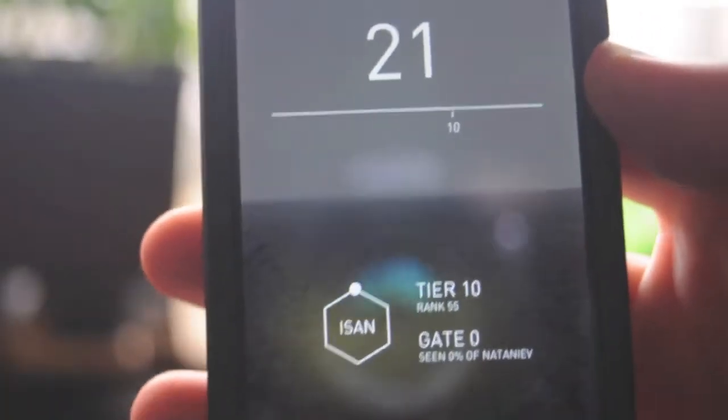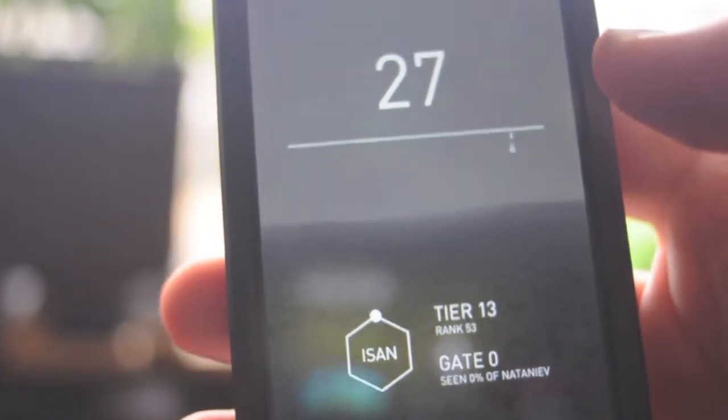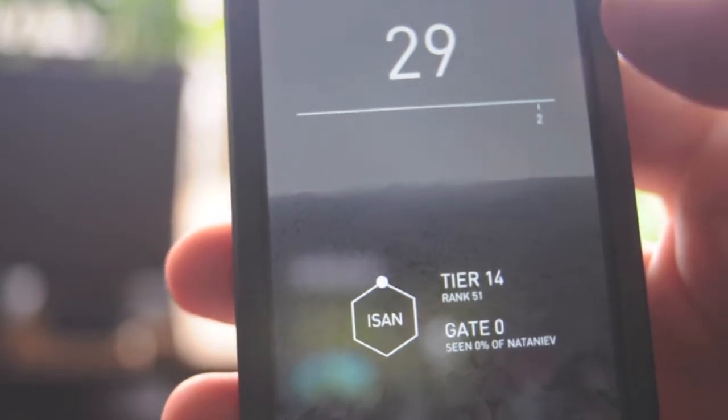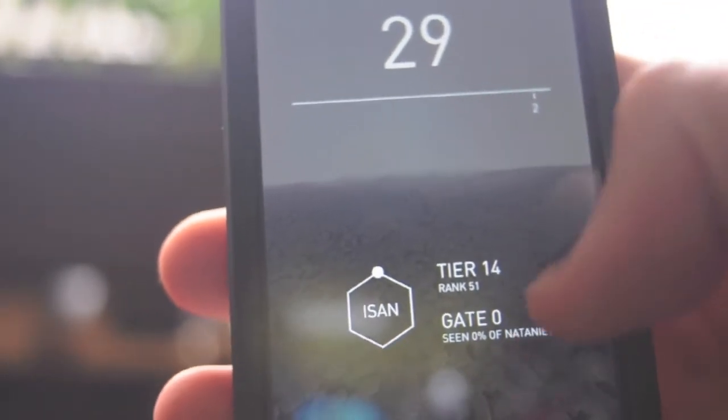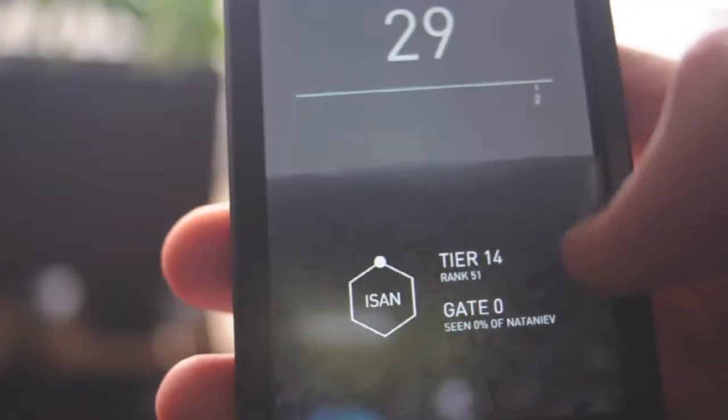What you want to do is to get the highest tier, if that's what you're looking for. Or maybe you want to discover everything. Here at the bottom, it says you haven't reached any gate, and you haven't seen anything of Netanya.